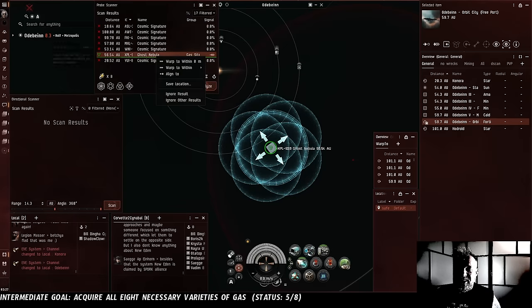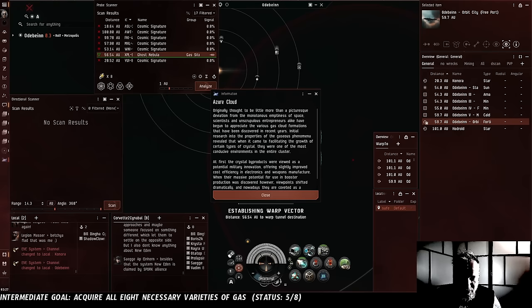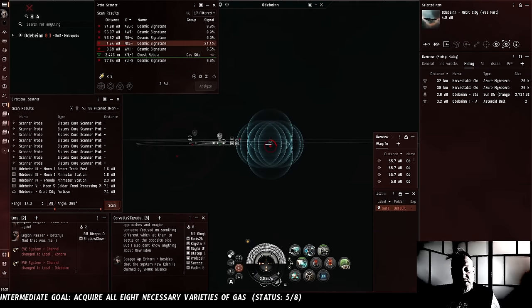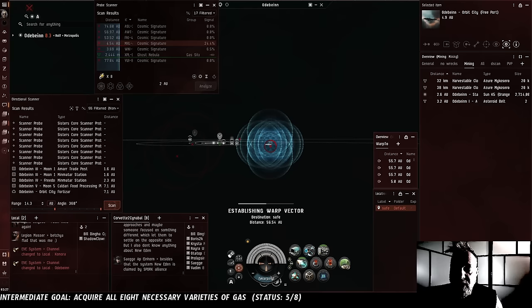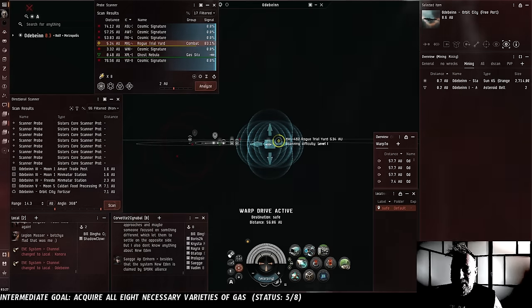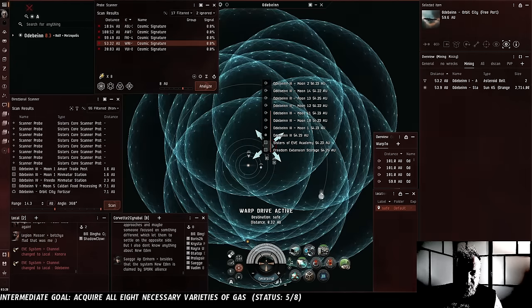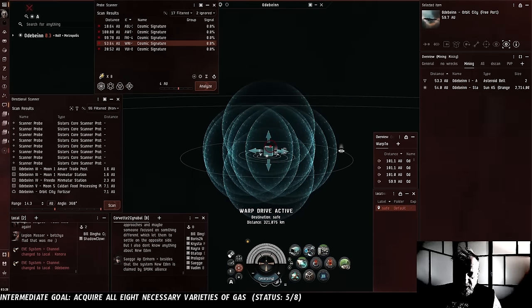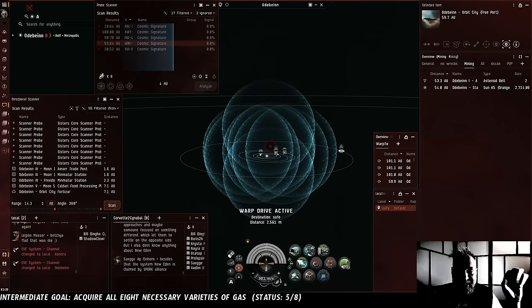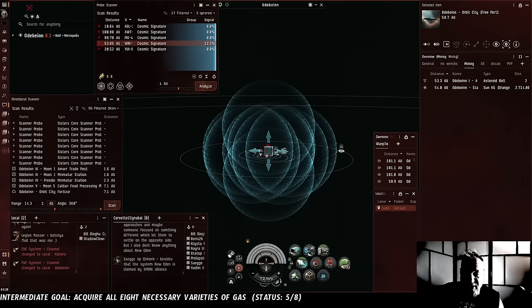Ghost Nebula - that's the same one we got before, right? That's also Azure Mycocerosin. I'm pretty sure this is the same one that we already harvested a couple episodes ago. Azure Mycocerosin. I know the Cytocerosin is a lot rarer than the Myco, so it's not that surprising that we've found three Azure Mycocerosin clouds now, including the first one we harvested, and not found any Cytos yet. But look how many signatures there are, and look how few people there have been in local out here. This is one of the huge advantages of Thera - it connects randomly to systems all across New Eden, and there are a lot of empty sections of New Eden.